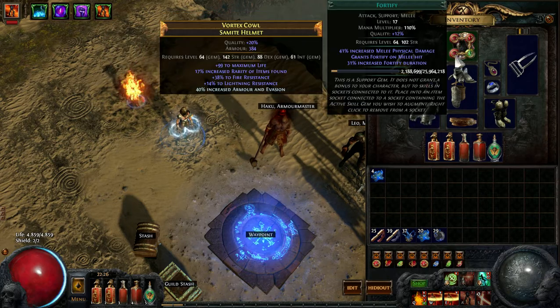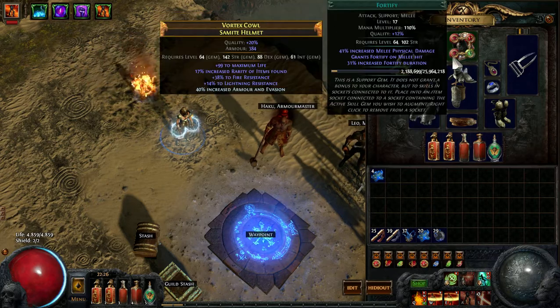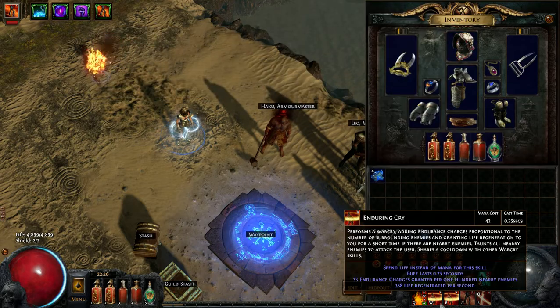Blood Magic, Enduring Cry, Whirling Blades — it's good that I have Blood Magic and three self-cast things in one. That's why I chose that. Whirling Blades, Fortify, and Enduring Cry for Endurance Charges.